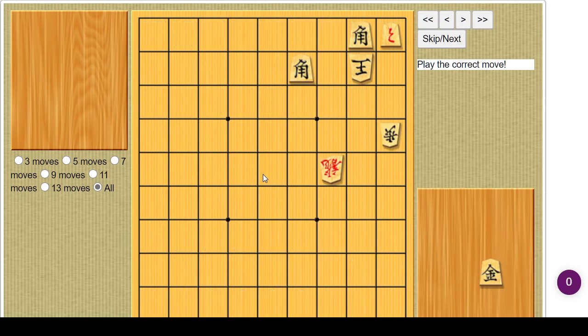So this one — I was getting all excited because gold drop, dragon takes, bishop promotes on 1-2. It's the same shape as the silver mate turned 90 degrees, but no. Something is wrong with gold 3-2. King just runs to 2-3. That's why I was initially thinking gold 3-3, but then I didn't see a follow-up.